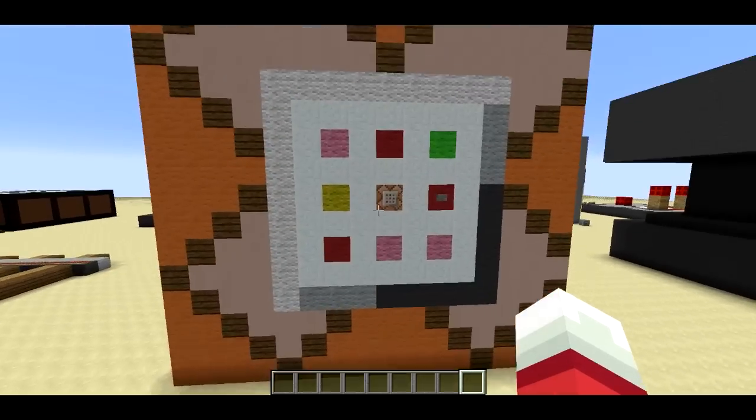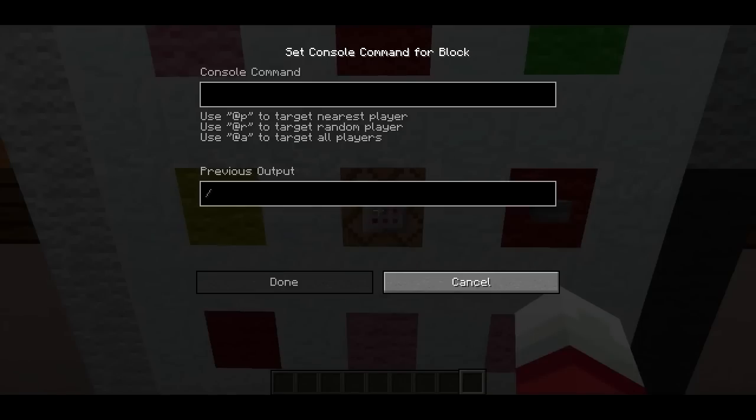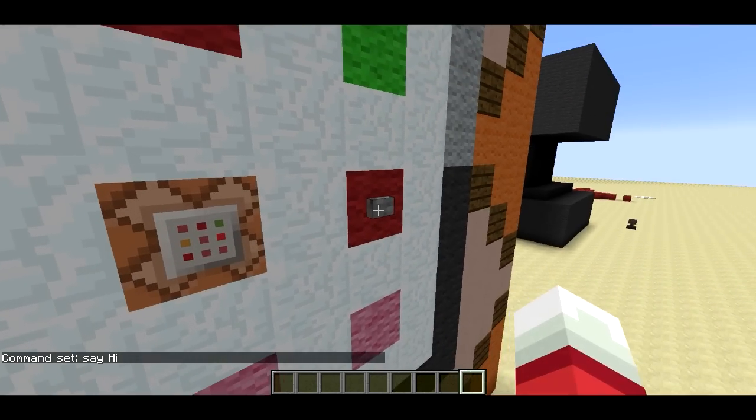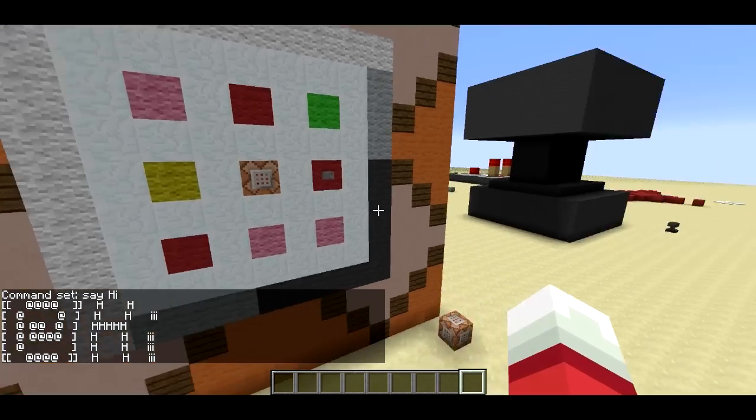So this is a mega command block. If I right-click on this, I can go ahead and type in a command. So I'll type in 'say hi', and I'll activate the command block, and it says hi. Nice big hi there.